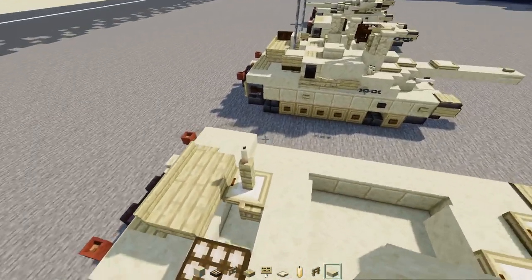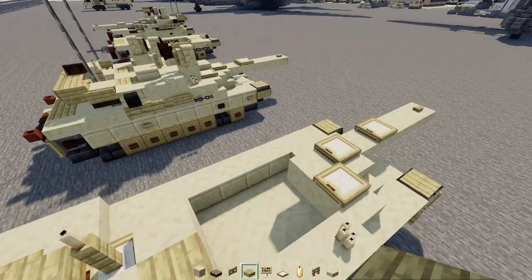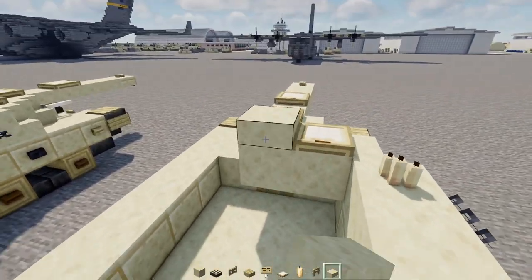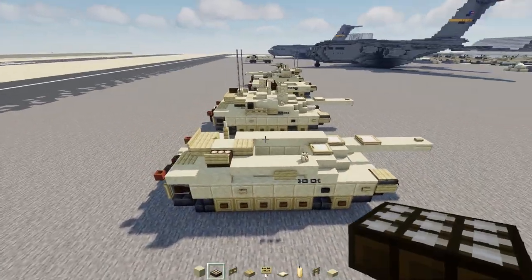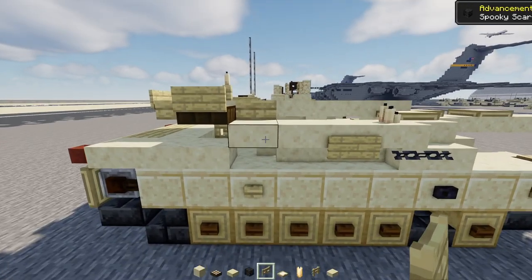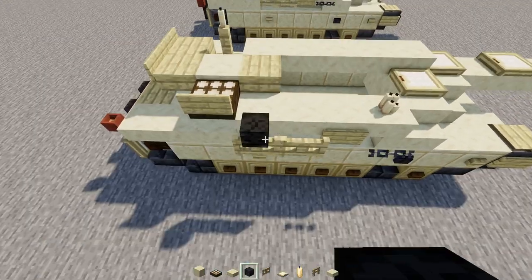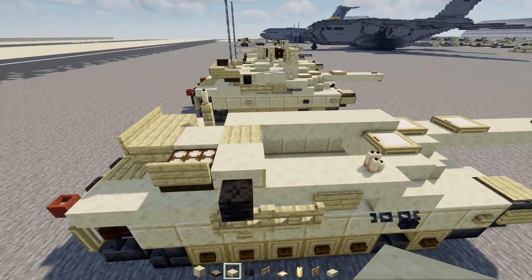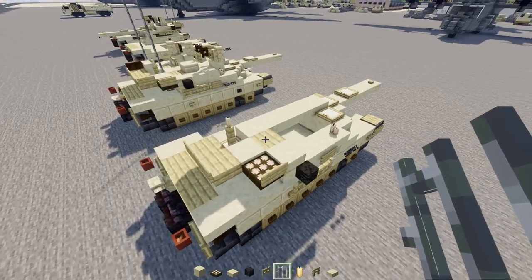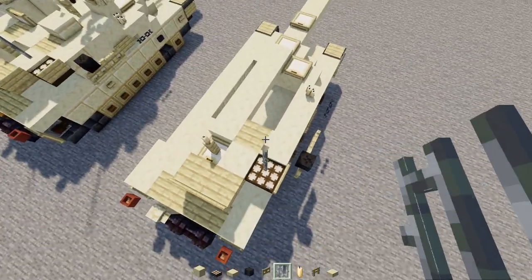Add smooth sandstone slabs - two on a diagonal, a birch slab, then smooth sandstone slabs all the way across the middle. Then add two blocks wide of birch fence gates, a wither skeleton skull on the side, and a cut sandstone slab on the inside. Then add an iron bar four blocks tall above the daylight detector for the antenna.